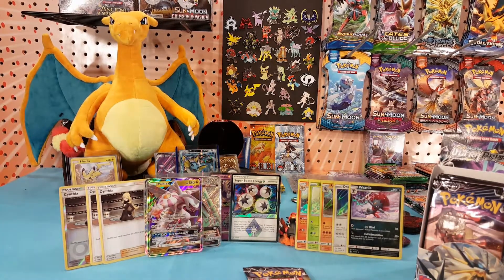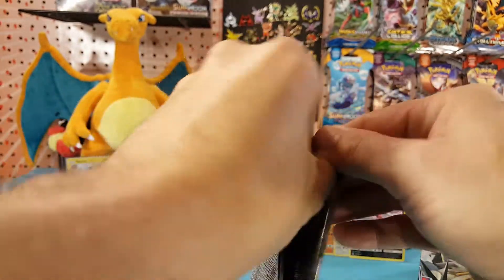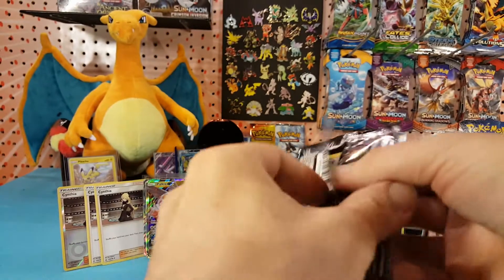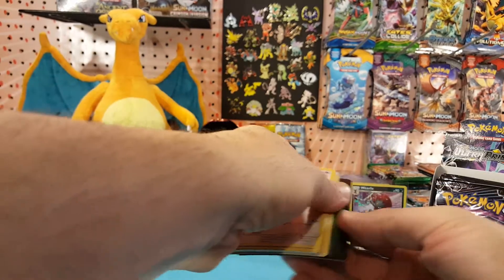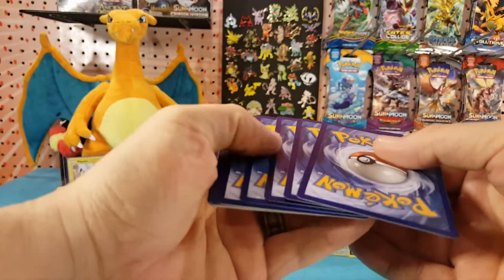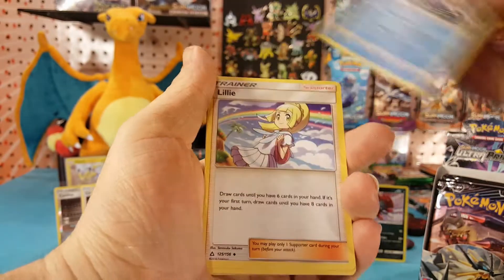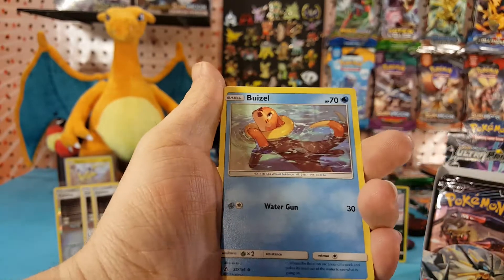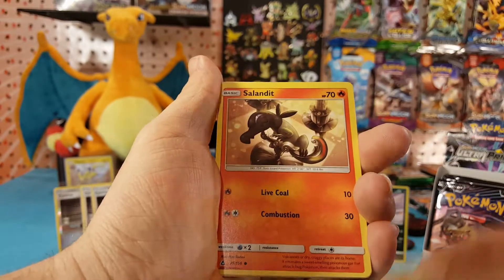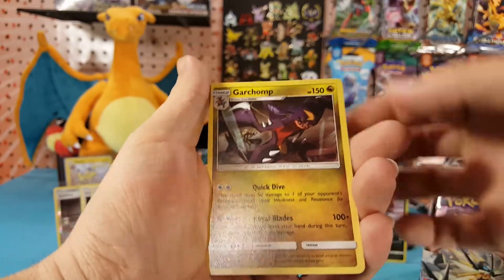Three Cynthias out of the box now. And our final pack. We have Water Energy. Manfee. Lily. Magneton. Lickitung. Weasel. Eevee. Salandit. Tertwig. Yon Mega is our reverse, and Garchomp is our regular rare.